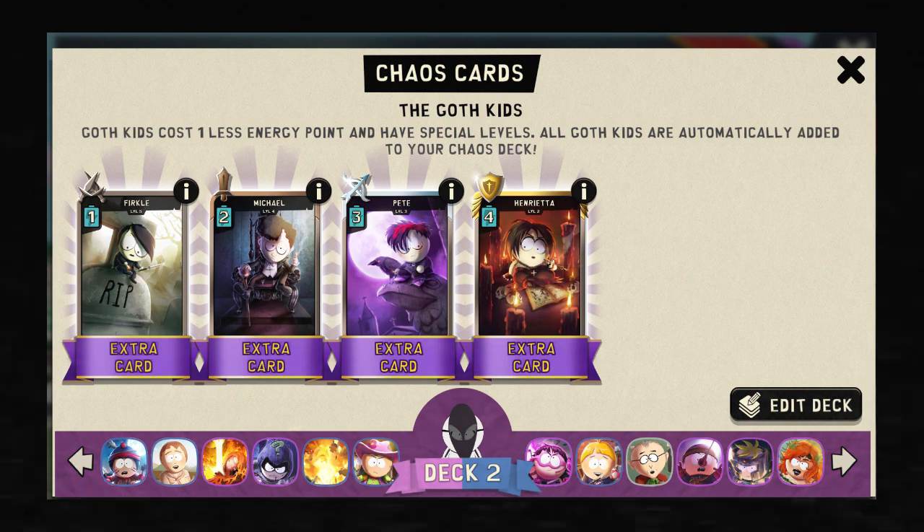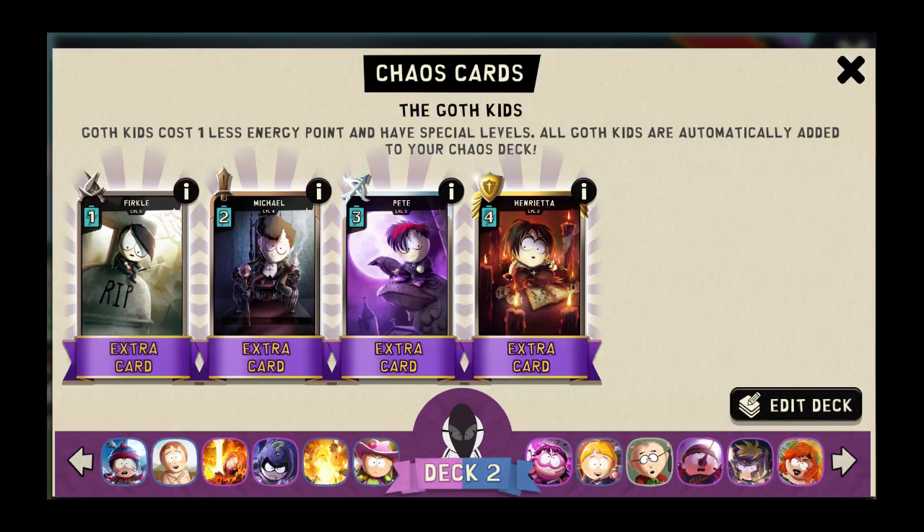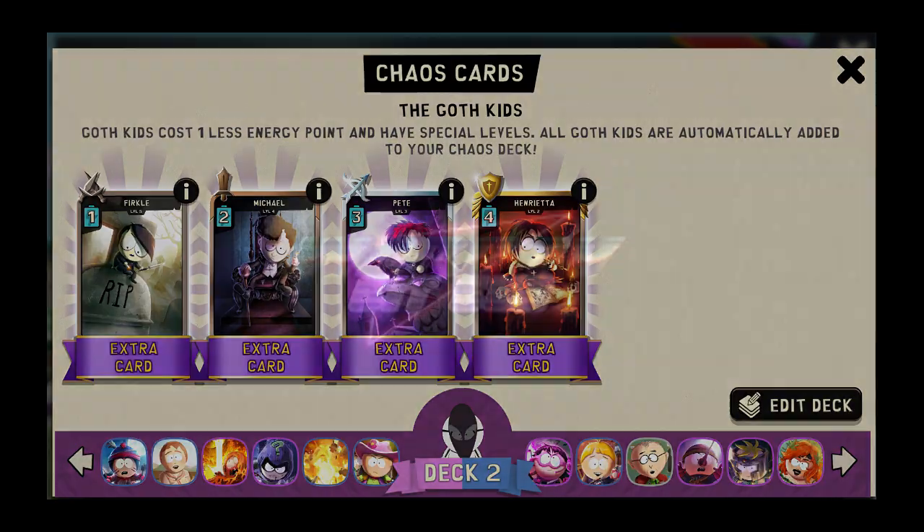Okay guys, so the Goth Kids Chaos Challenge — what is it? It's going to be goth kids cost one less energy point and have special levels. And what they mean by special levels: Ferkle is going to be level five, Michael is going to be level four, Pete's going to be level three, and Henrietta is going to be level two.